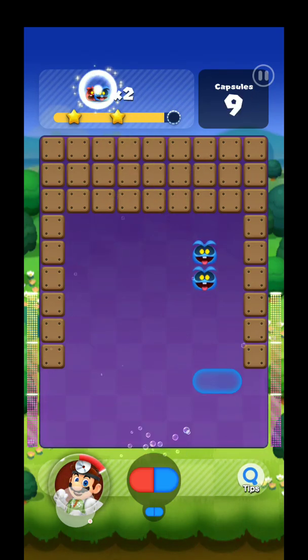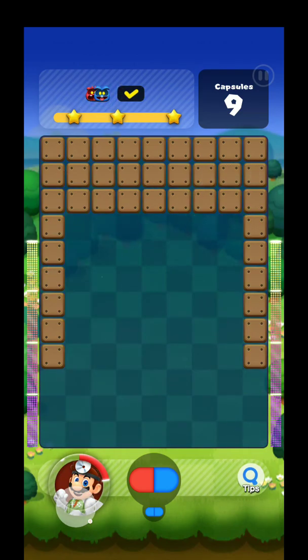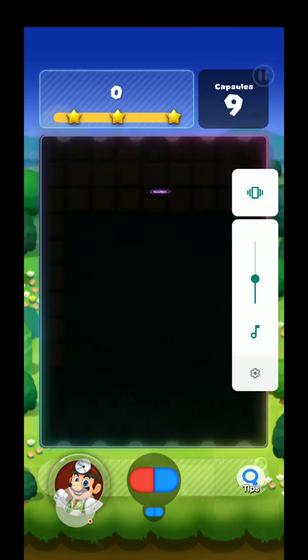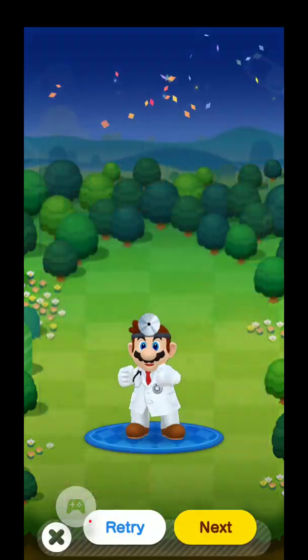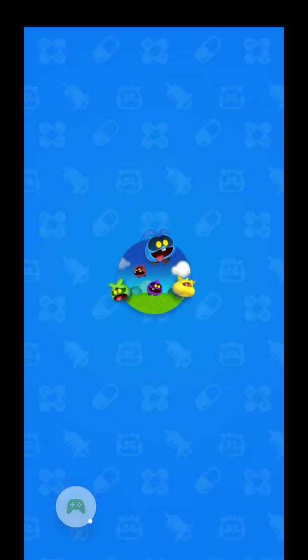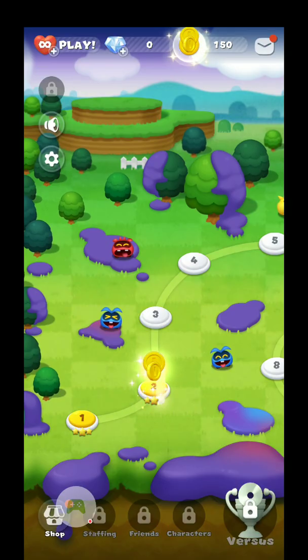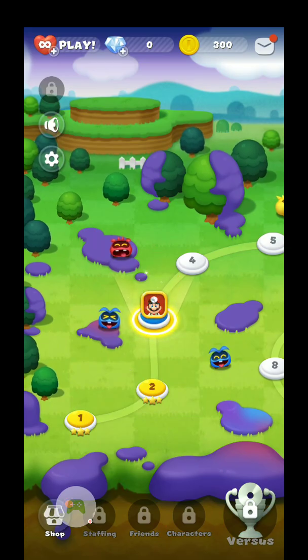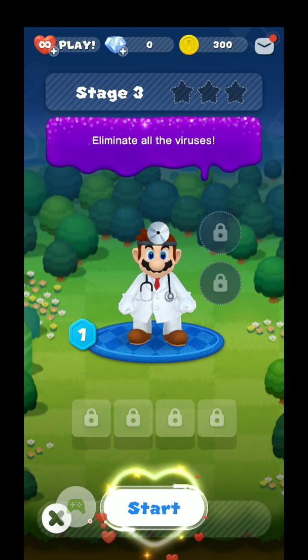You can tap with your finger once the capsule's out to rotate it. It just kind of cycles through left to right. The neat thing is you can hold on to the capsule with your finger and drag it to go faster, so you don't have to wait for them to float down — although you can leave them to just float and do their thing.